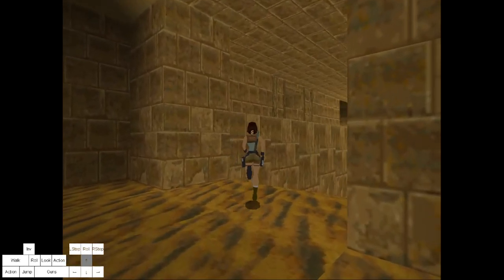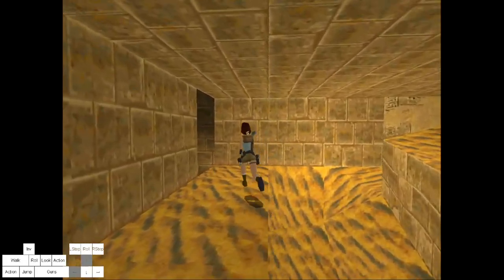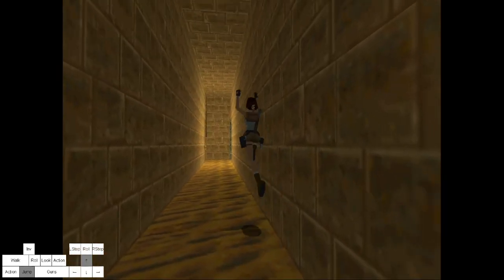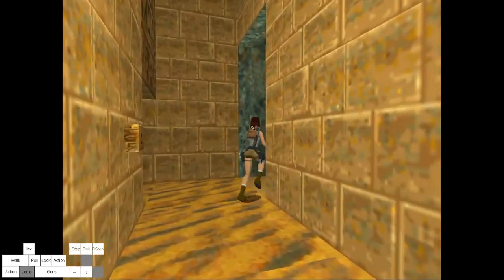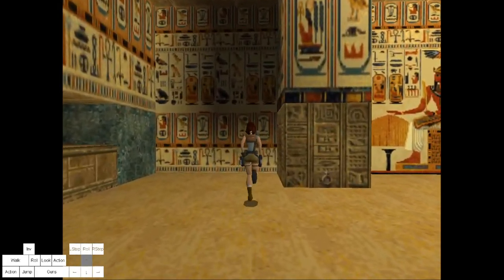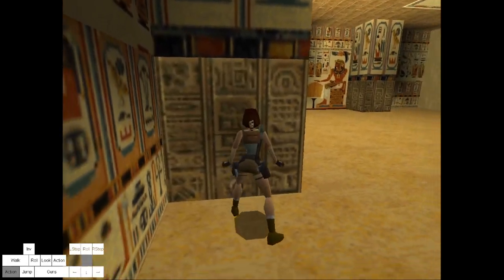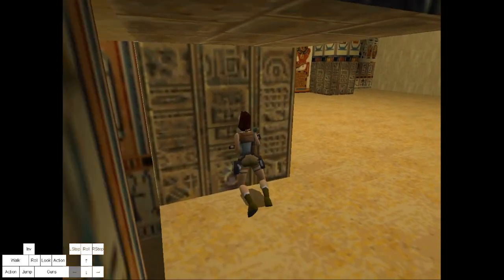Second level - one of the simpler ones as well, before Sanctuary where the run really begins. Sanctuary is sketchy just because of the unpredictability for certain enemies.